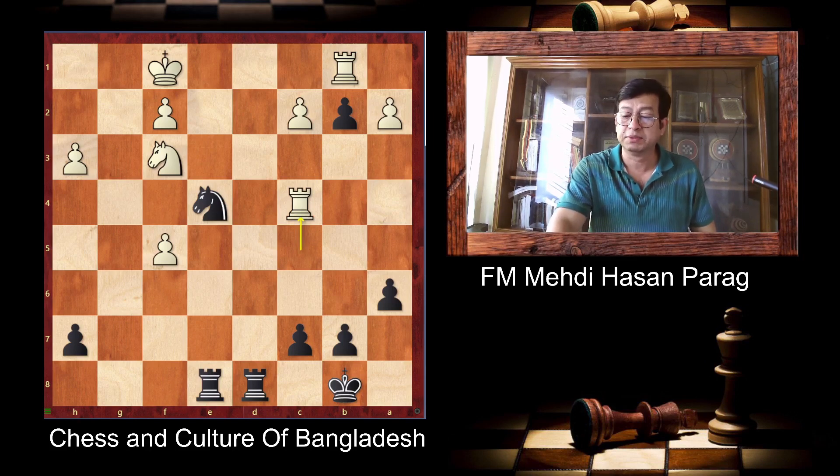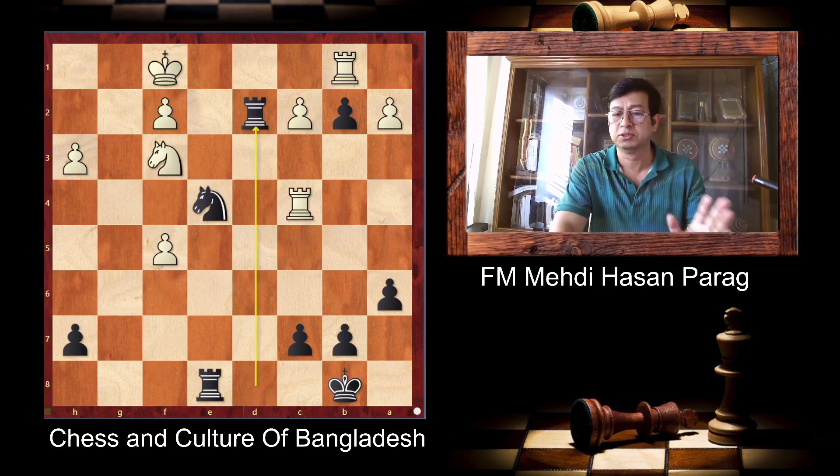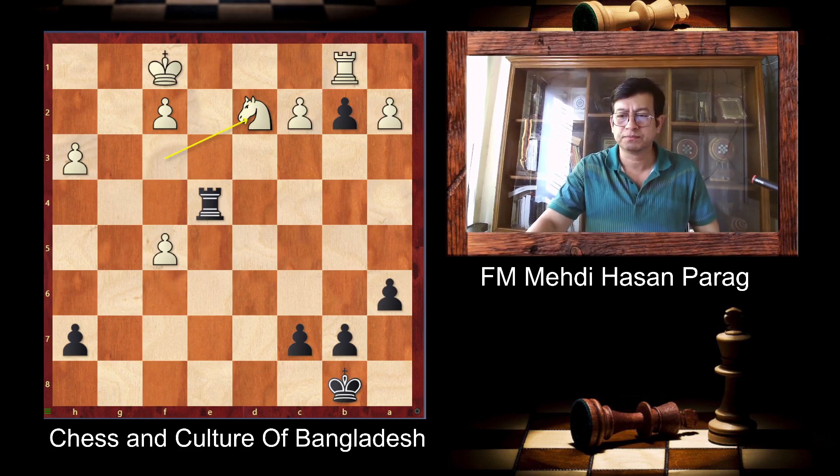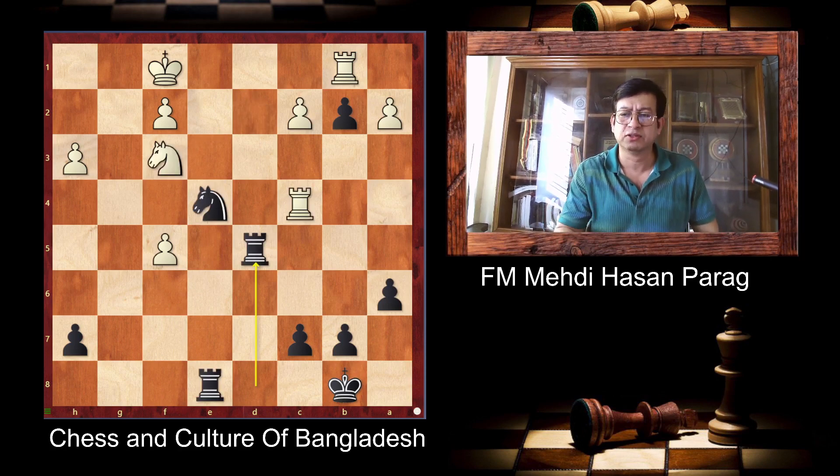Now Rook — must remember this — Rook D2 is not to be played like this; it's a mistake. Because now he can take Rook E4. Takes, takes, and this is lost. So Booth Jiangji plays a very good move: Rook D5. Excellent move.